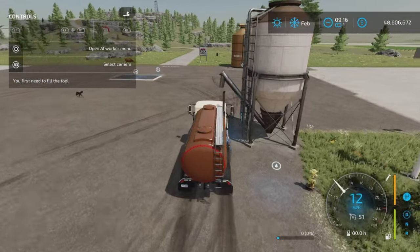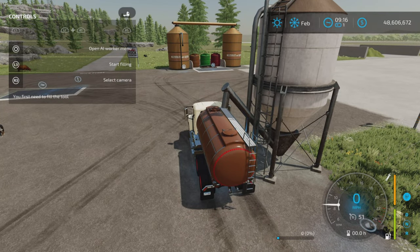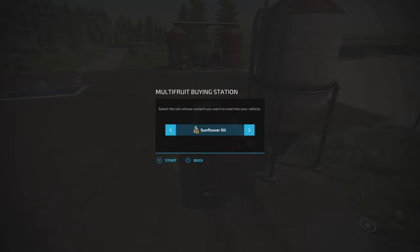Now, what kind of liquids does it hold? Some of these liquids - if you load them from somewhere - you have to make sure that wherever you're taking them accepts what you have as a product. So if you load up methane from somewhere and you're trying to put it into something that doesn't accept methane, it's not going to take it no matter what.